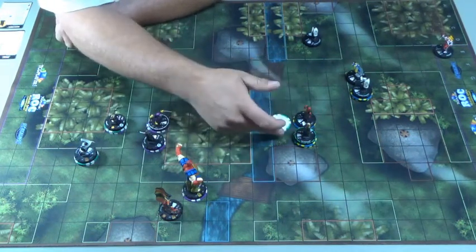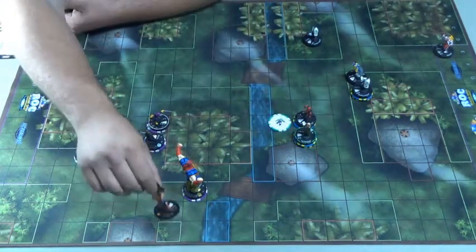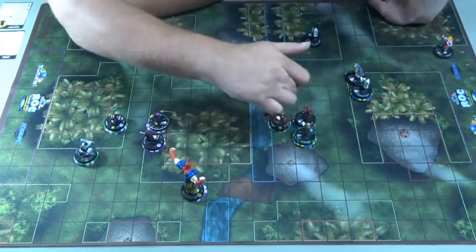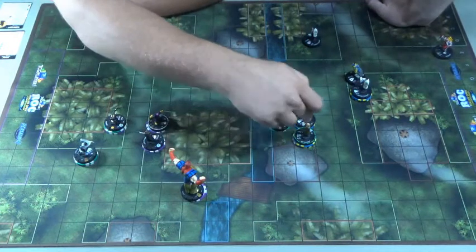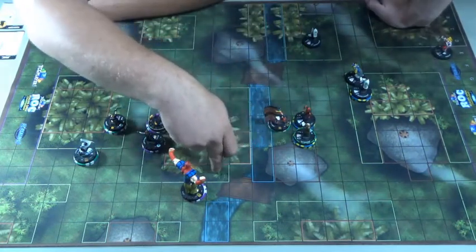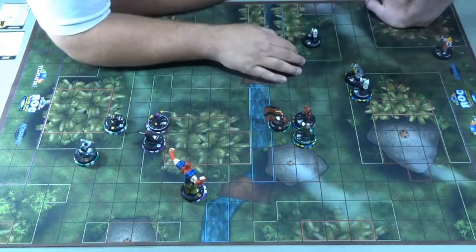Speed Demon has improved movement through hindering, so he moves through and finishes his move there. I get to knock Deadpool back three squares and deal him half the damage — he has toughness now so he takes two. I sidestep one, two with Atlas carrying Speed Demon. I sidestep one, two and move Baron Zemo to here. He goes one, two to there and clears.